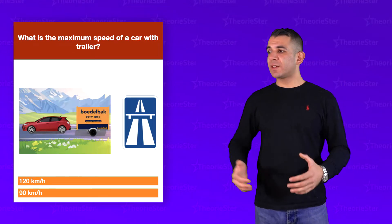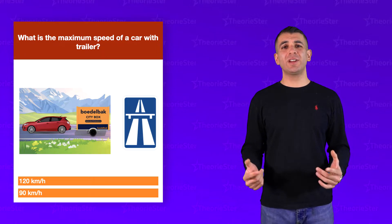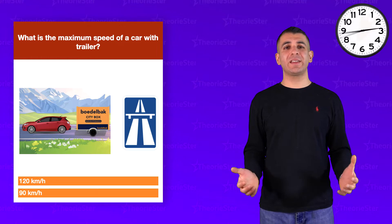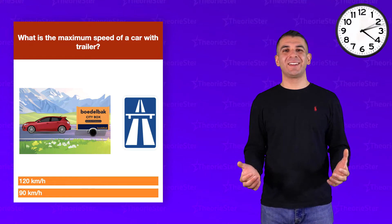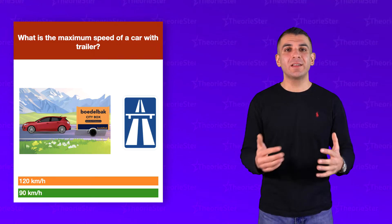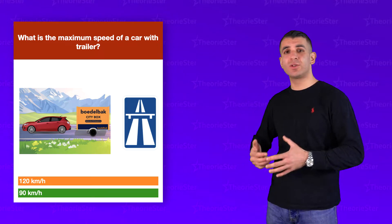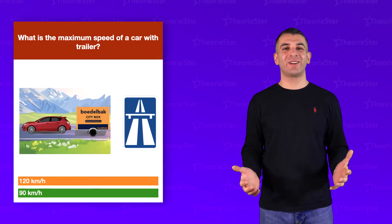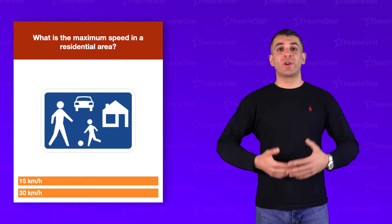What is the maximum speed of a car with a trailer? Is it A, 120, or B, 90 km/h? It's 90 km/h. With a trailer you cannot drive 120 — the maximum speed is 90 km/h.